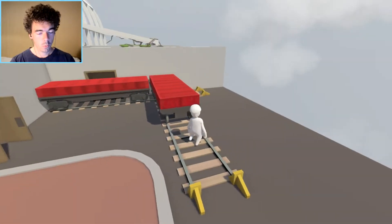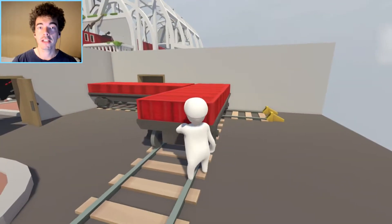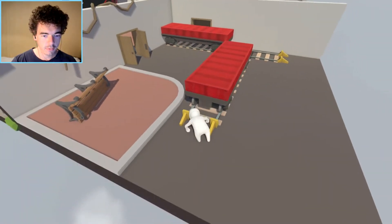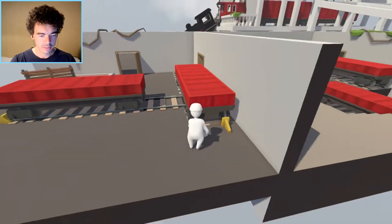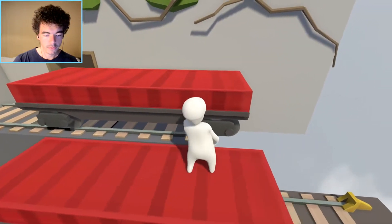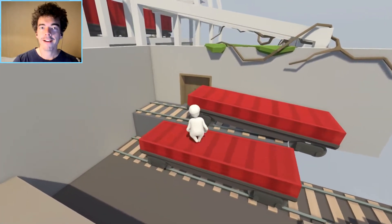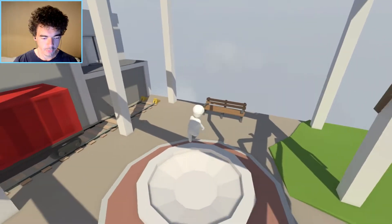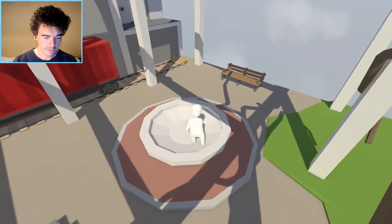Here's the railroad — it's a puzzle actually. We have to push this, and behind there. Yes! Another fountain without water — can I drink of it? Nope.